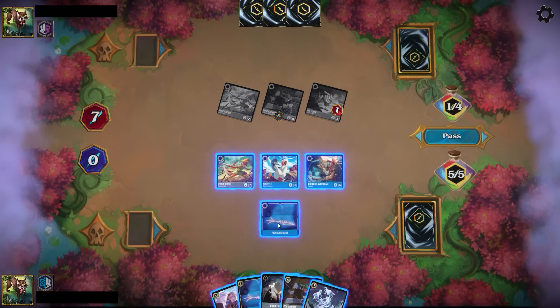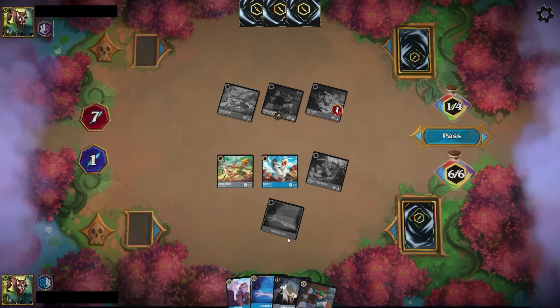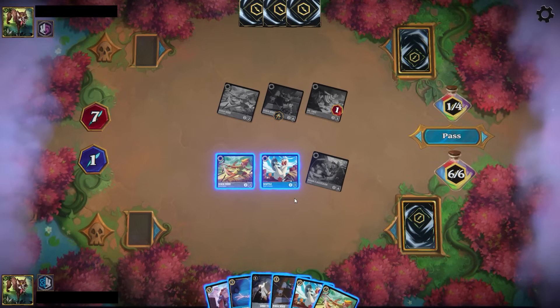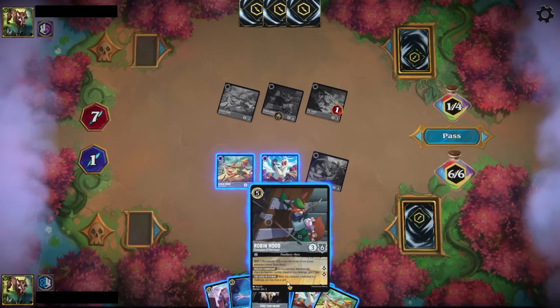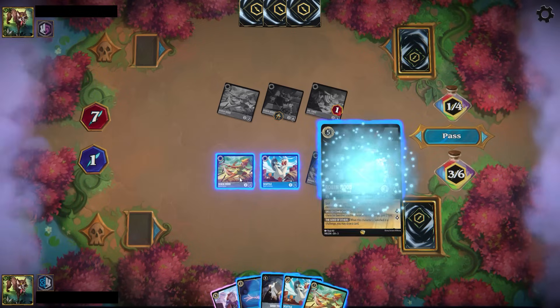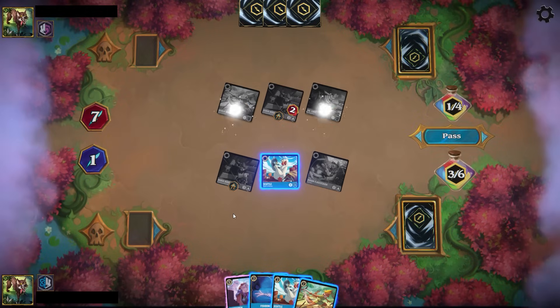In this particular one against Amethyst Steel, we're kind of at the midpoint of the game. I was able to get a Fishbone Quill off the Scuttle and I've since drawn into another one. But the Hiram, after getting the ramp, is able to banish it and get the card draw off. Hiram in Sapphire continues to be one of the best card draw engines in the game still, despite two sets coming out since Hiram.